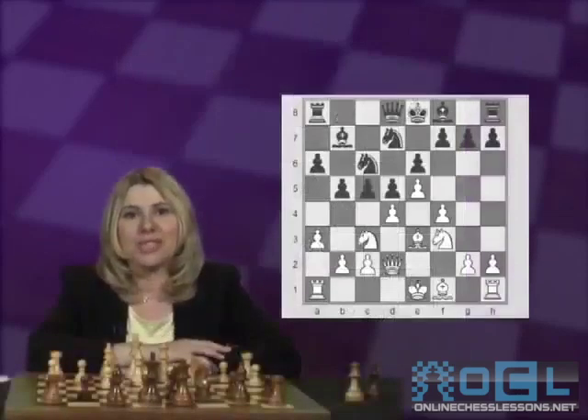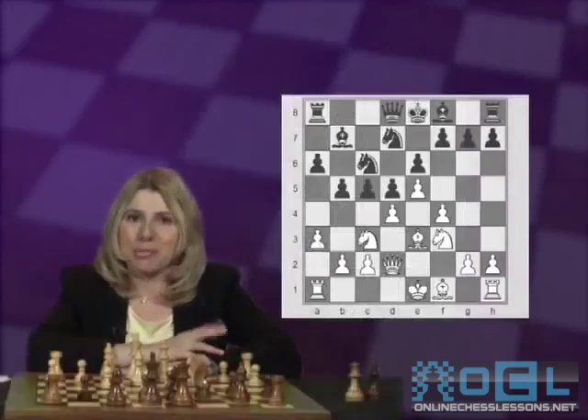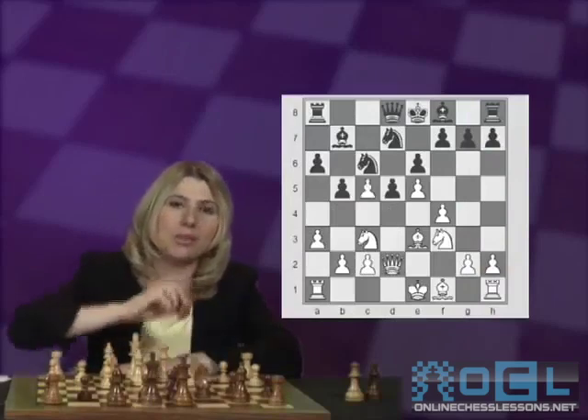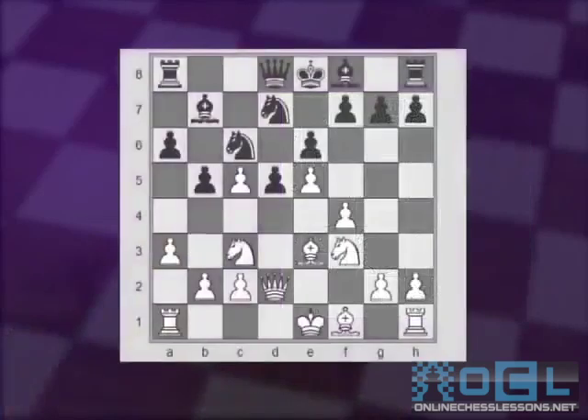Let me come to Svidler's defense — who just lost the game we saw. He played it blindfold, although so did his opponent. He tried a different way against his same opponent Morozevich in another game in 2007, by taking the pawn on c5. Let's look at this game now.